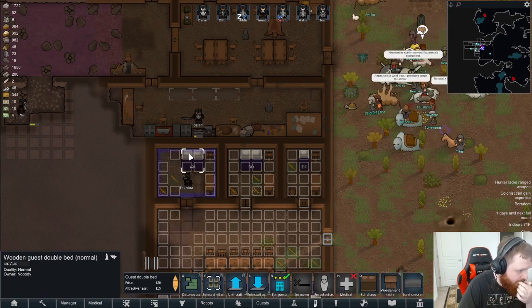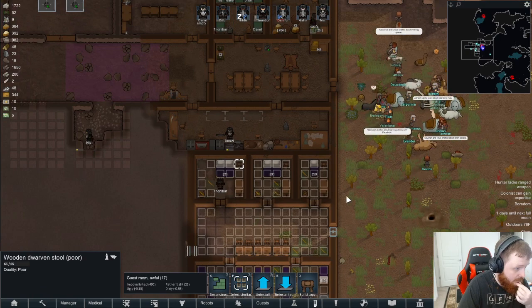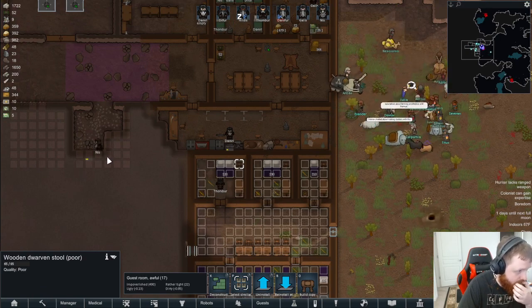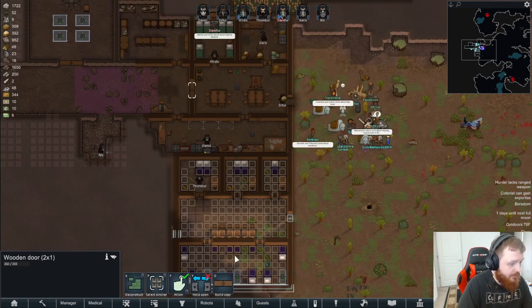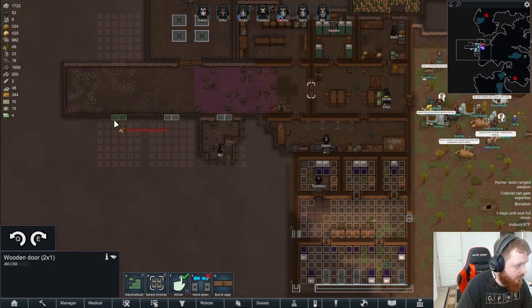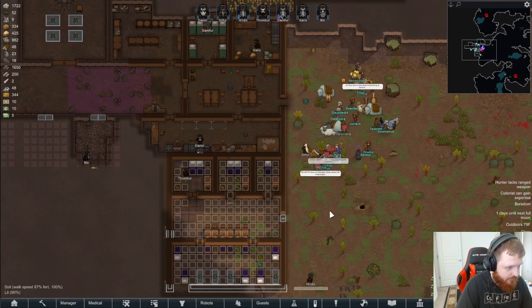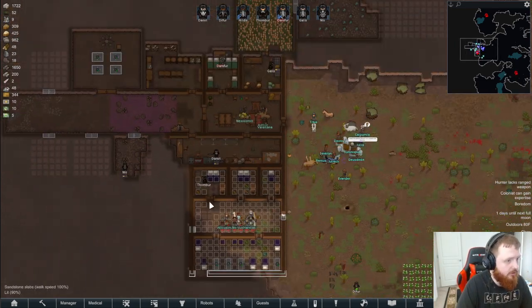How's this room looking? Level of Impressiveness: Awful. It is dirty, to be fair, but we're slowly getting it up there. Each of these is going to need one of these doors, so let's get those set up. We're still going to use wood for a little while until we get our quarry set up.